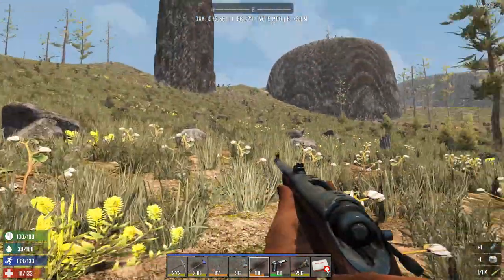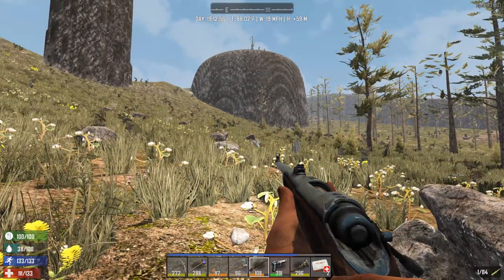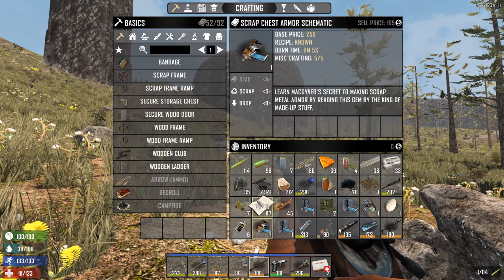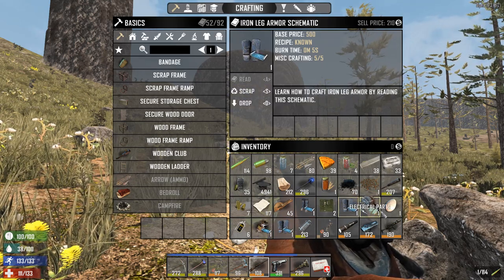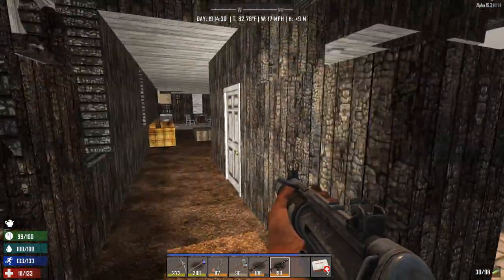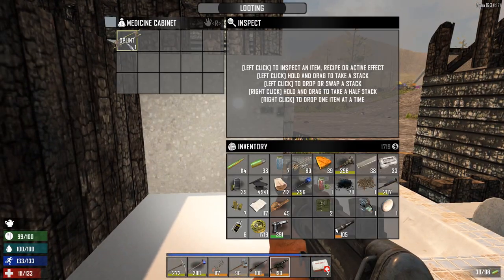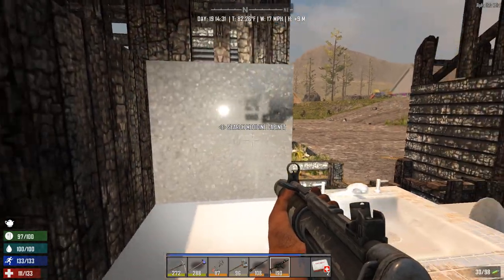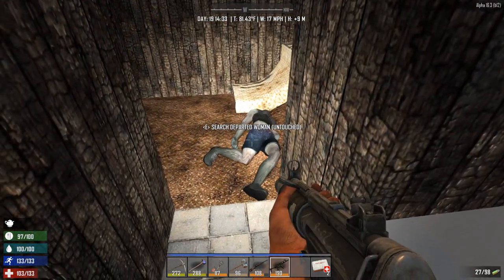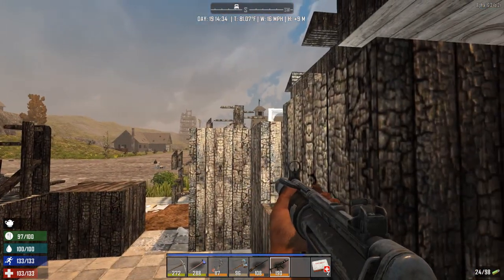I'm really close to the trader again. I got some stuff to sell — a bunch of schematics I've already learned, so there are duplicates. I'm gonna sell them for a nice price. This house has seen some better days — it's all burnt up, but there are still some things to be looted. Medicine cabinet. Look at that. Damn you, woman — you scared the shit out of me. New sound, I like it a lot.